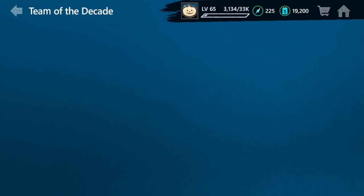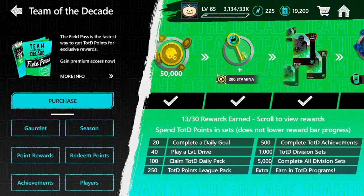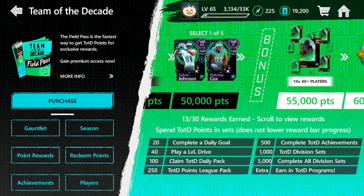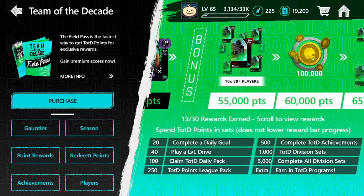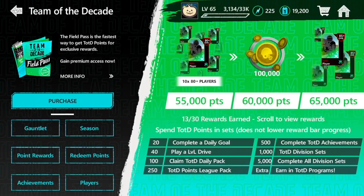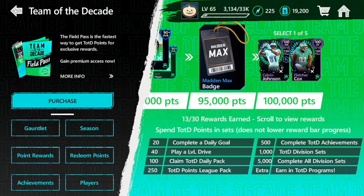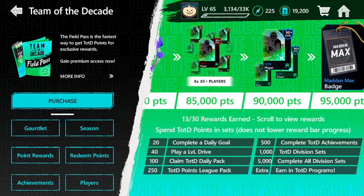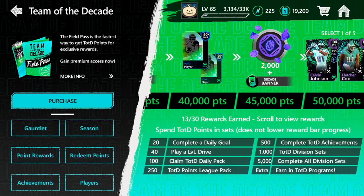We're talking about how to get these points here today. Just like any other field pass, you're getting as many points as you can on your way up — your main goal is to get up to 50,000 points. Then, if you're going to spend more coins, resources, or time playing the game, your goal is going to be to get up to 100k, which gives you another one of the masters to choose from. There are really two ways you can approach this: the free-to-play method and the field pass method.